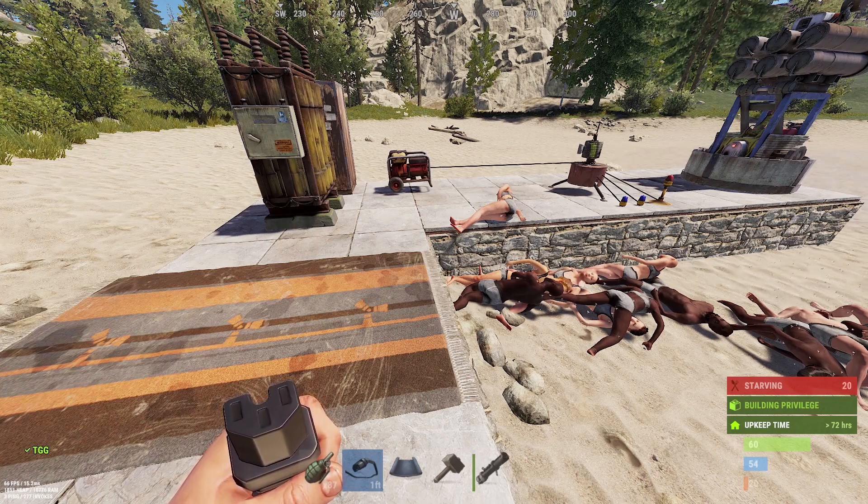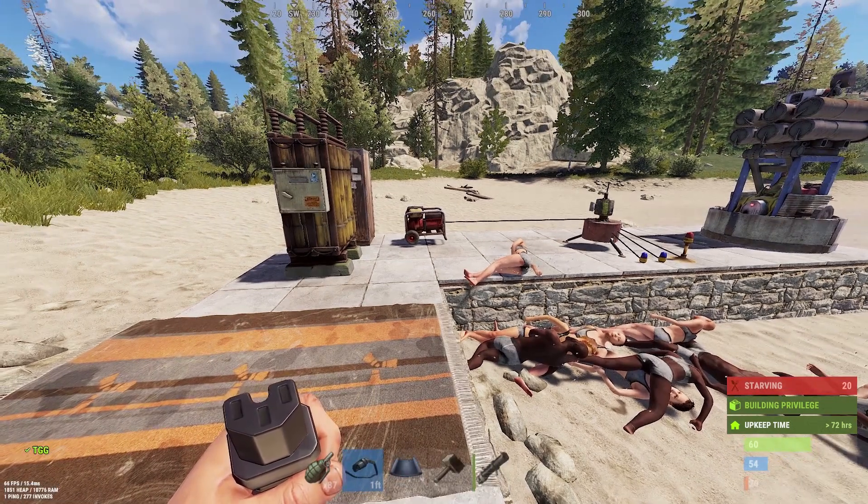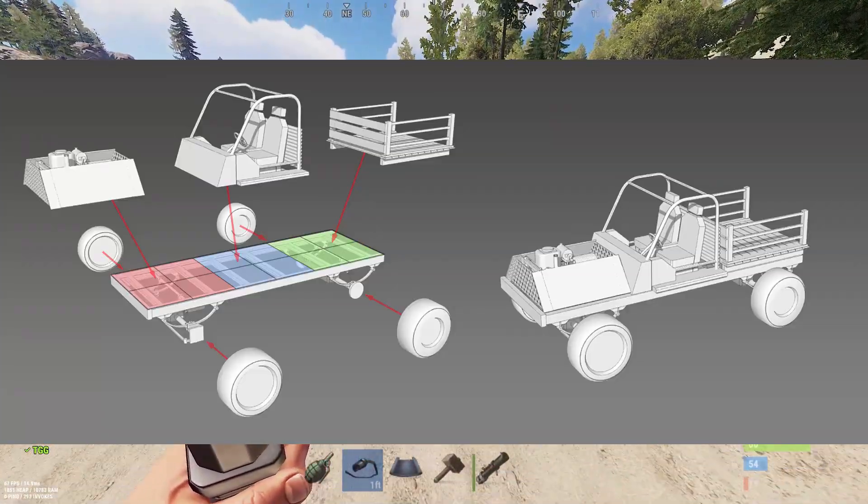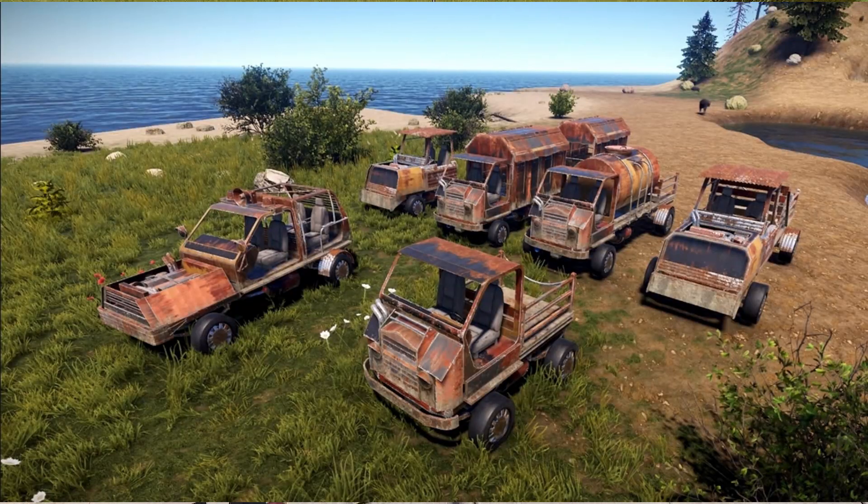The team is still actively working on HDRP. Bill is working hard on cars — he might have had something to share this week but they're not quite ready, possibly another couple of weeks. The car needs parented movement so someone can stand in the back, proper steering angles, and hill-climbing ability — the current test sedan can barely get up a hill. There's a lot of work to be done.